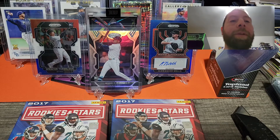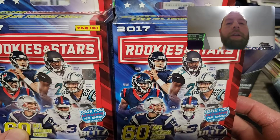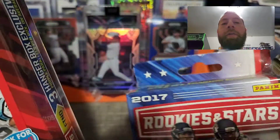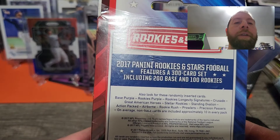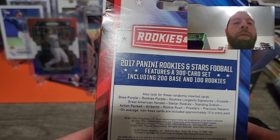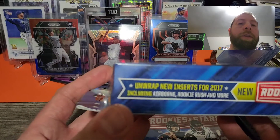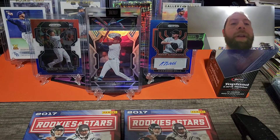Today I'm doing a Thanksgiving rip — a special rip. We have two hangers of 2017 Rookies and Stars. You get 60 cards per hanger, three hanger box exclusives, and there are purple parallels per box on average. Features a 300-card set including 200 base and 100 rookies. You can also look for base purple, longevity signatures, crusade, great American heroes, stellar rookies, standing ovation, action packed, airborne, rookie rush, prowlers, and precision passers.